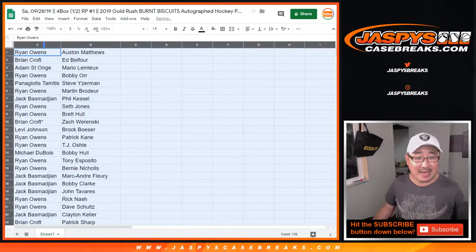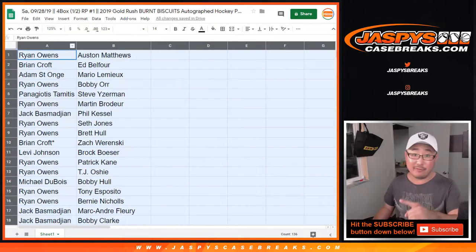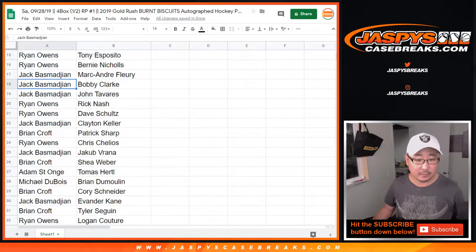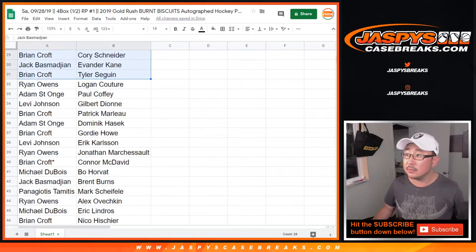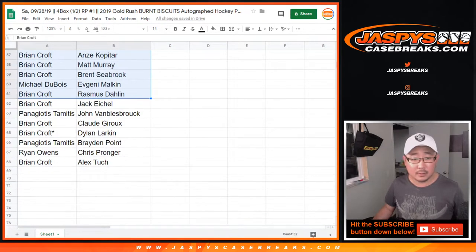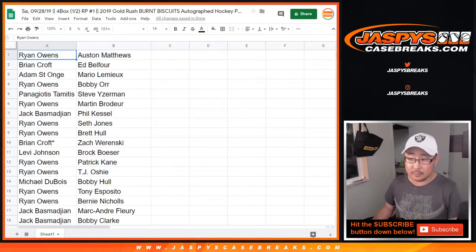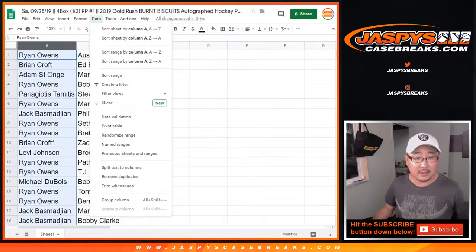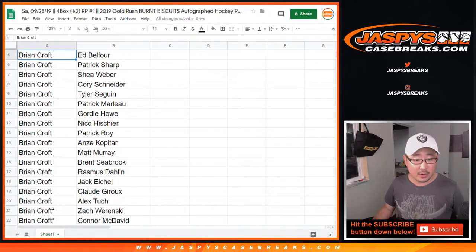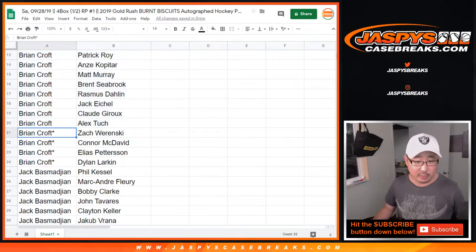I'll scroll through the list just as is right now, and then I'll alphabetize by your first name so you can see who you got. There's the rest right there. Let's sort by column A. Adam, there are your players right there. Brian Croft, there are your players right here. And your last spot mojo players are these guys right here.